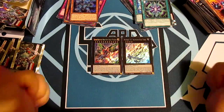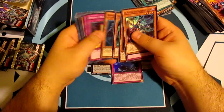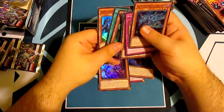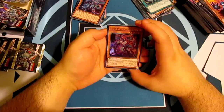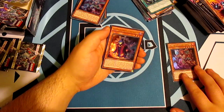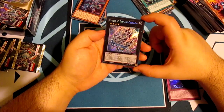Let's quickly recap what we pulled. There's an ultra in here too — I'm so sorry about that! To recap the higher value ones: Super Quantum Red Layer was our first ultra, followed by The Phantom Knights of Ancient Cloak, then Phantom Knight's Fog Blade for our third ultra, and then Number 52 Diamond Crab King as one of our secret rares.